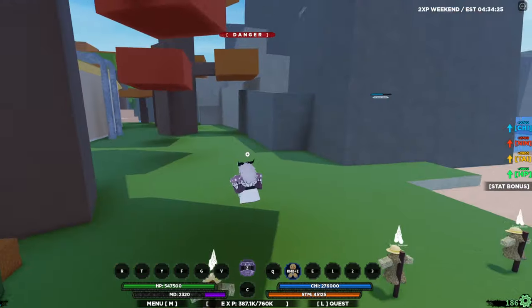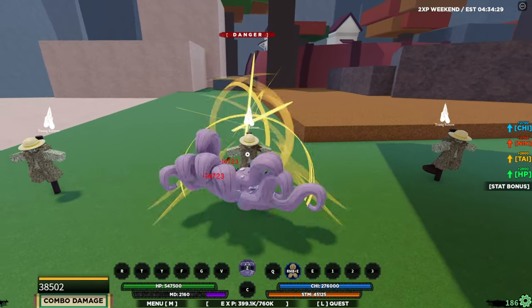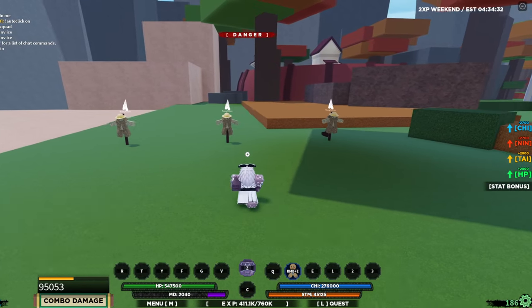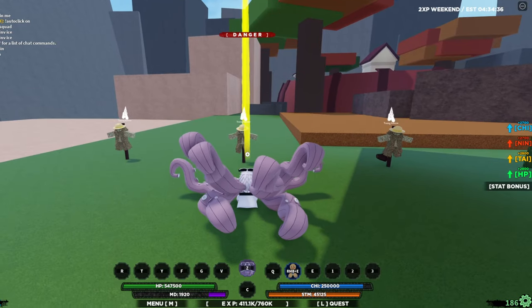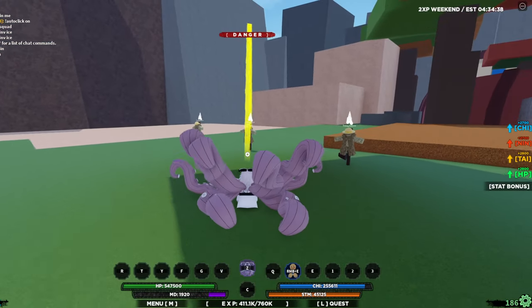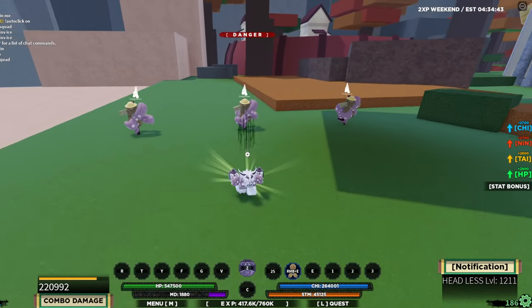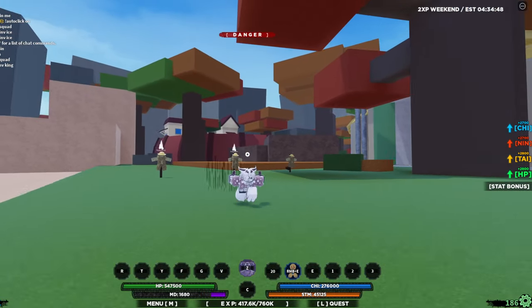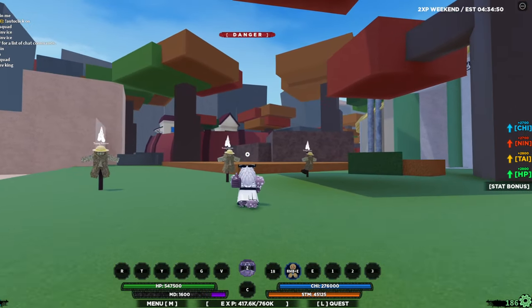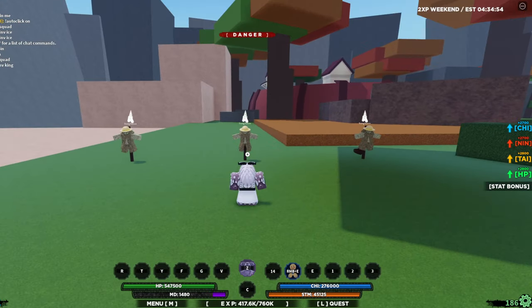Stats are 2,700 chi, 2,700 nin, 2,800 tai, 2,800 HP. M1 combo — 95k damage, pretty decent. Q-spec looks like this — what the heck, that's the first time we had something like that in Shindo. They had a little cursor for where you could aim. That's pretty cool, I've never seen something like that in Shindo. Z-spec coming up.